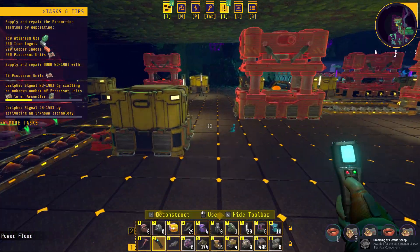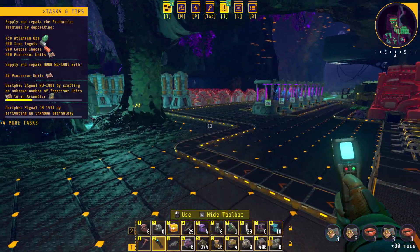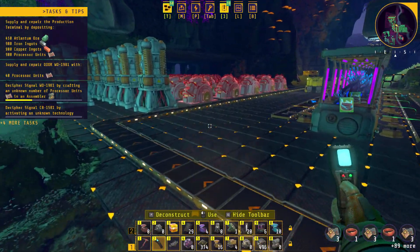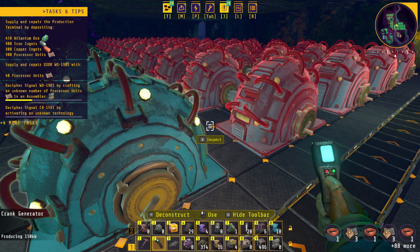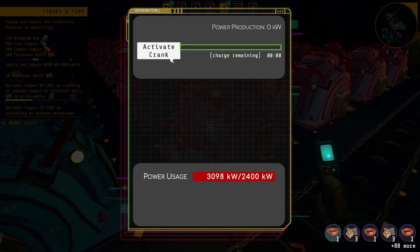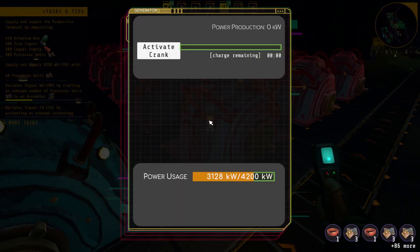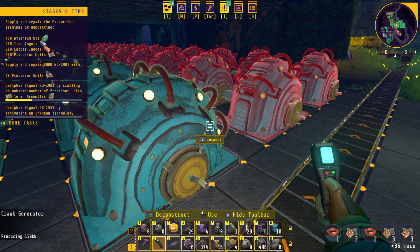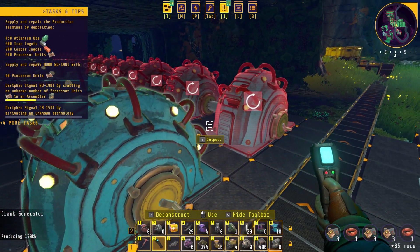Power. We've got to get these water wheels unlocked. We still don't have enough power being generated.